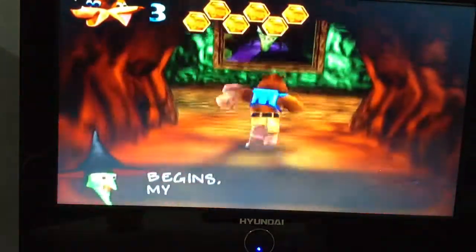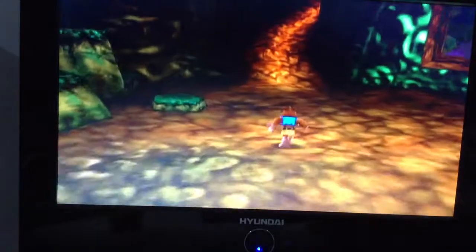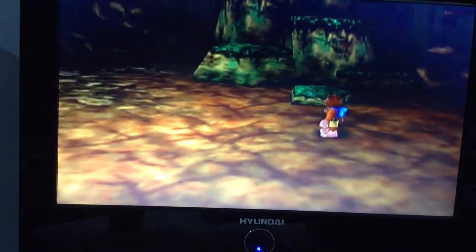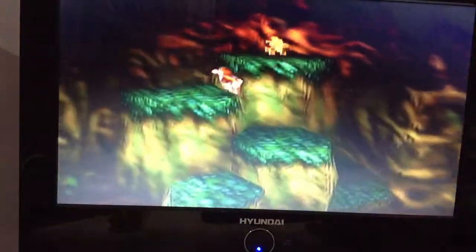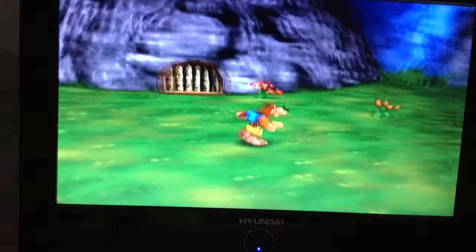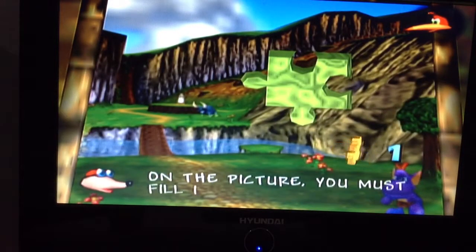We enter Gruntilda's lair. If we try to climb here, we can't, because we haven't learned the move that enables us to go up. First, you gotta climb up here to get a jiggy — these are puzzle pieces, I'll talk about them later. You will see this door is locked, but if we head up here, we see this thing — this is where all the puzzle pieces come into play.